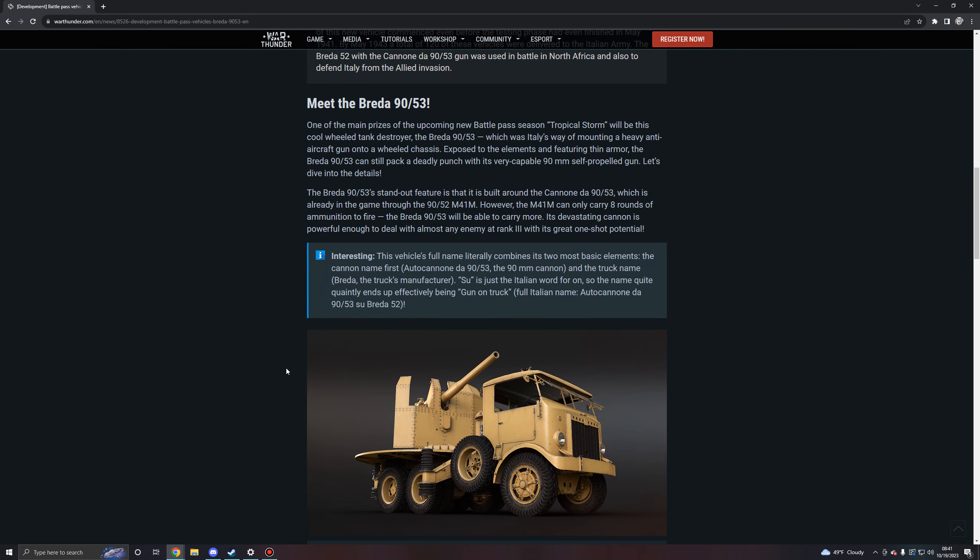One of the main prizes of the upcoming battle pass season Tropical Storm will be this wheeled tank destroyer, the Breda 90/53, which was Italy's way of mounting a heavy anti-aircraft gun onto a wheeled chassis. Exposed to the elements and featuring thin armor, the Breda 90/53 can still pack a deadly punch with its very capable 90mm self-propelled gun. The 90/53's standout feature is that it is built around the truck itself.